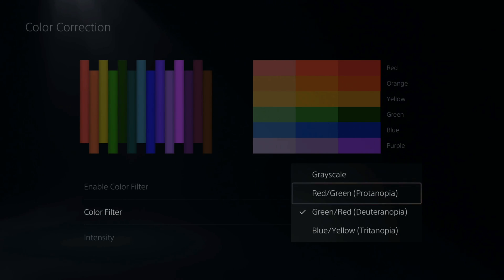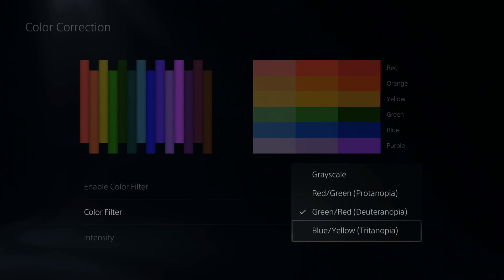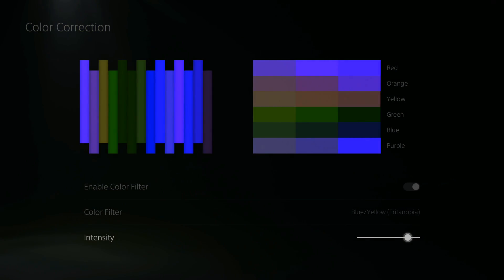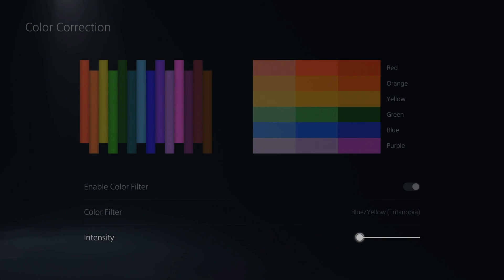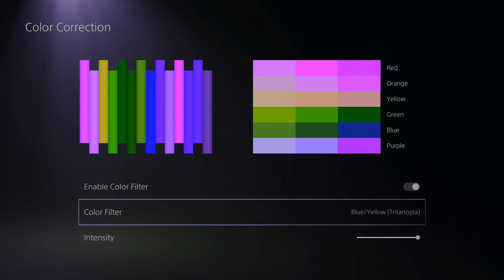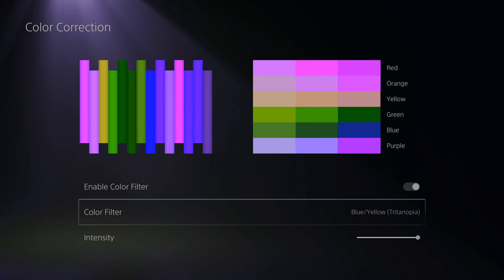So we have red/green, green/red, and blue/yellow. Let's go ahead and choose blue/yellow first. Then we have intensity at the bottom. We have the color correction symbols on the top where we can look and see the different colors, and if we can differentiate the reds from the greens or the purples from the blues, we can go through all the filters and see which one looks best.